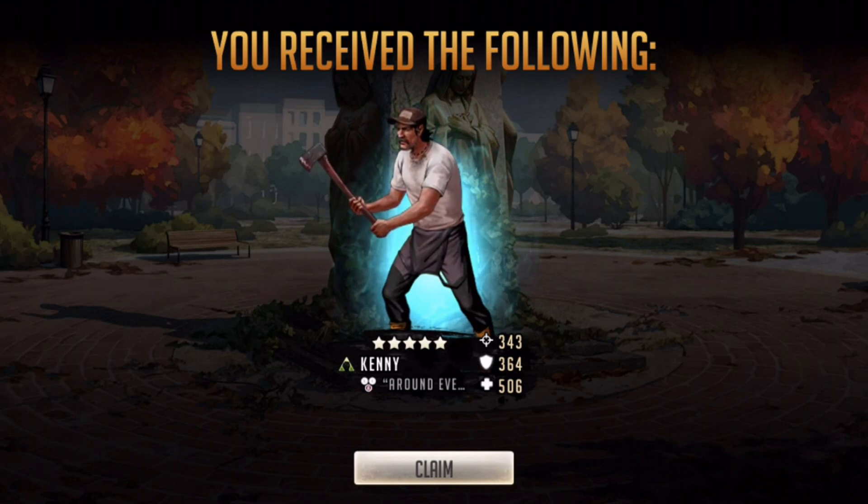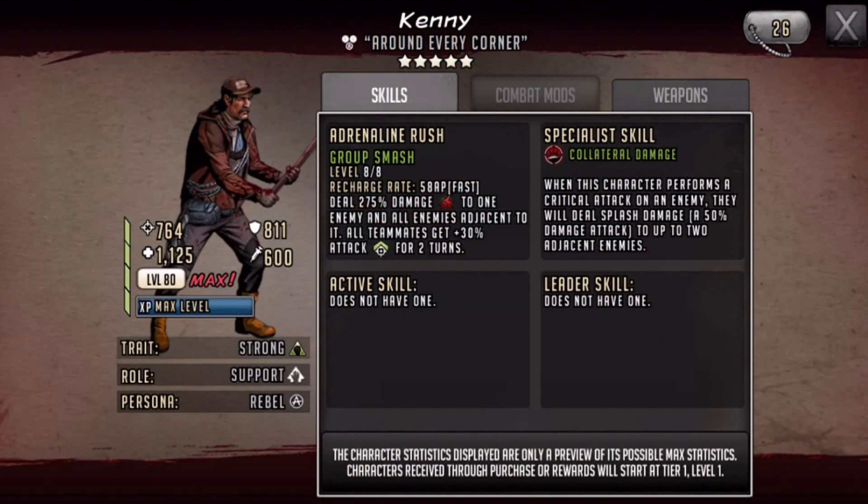Is that Kenny? Let's go! I've always wanted Kenny — I have zero versions of Kenny. I did want the blue Kenny more, but let's see how this one is. 275 damage to one enemy and all adjacent enemies, and all teammates get plus 30 attack — that's actually pretty good. Collateral damage isn't that useful, but the critical attack bonus doesn't seem bad at all.